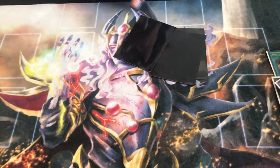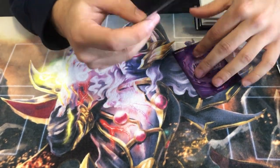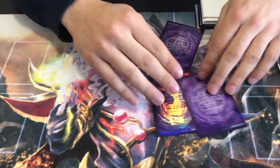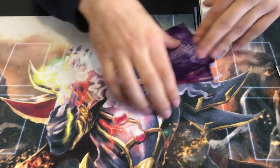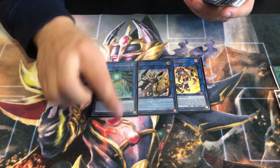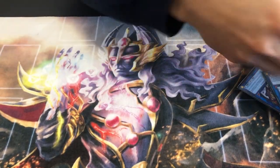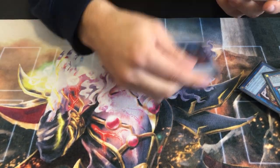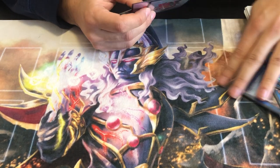Extra deck: three Selene. A lot of people are going to play one Selene - that's wrong. You loop Selene, so a lot of times going first you go two Selene first and then want to save the third for follow-up plays. Minimum two but I recommend three - it's so broken. Also one each of Apalloosa, Phoenix, Unicorn, Borreload, and Borrelsword.